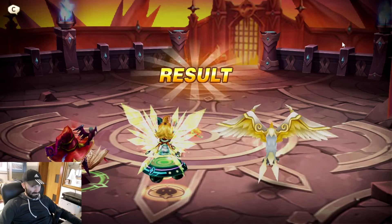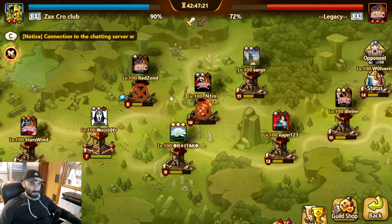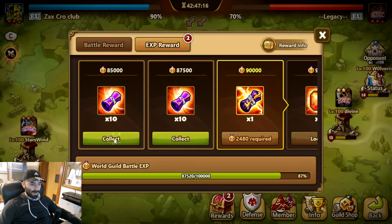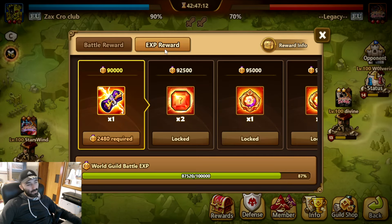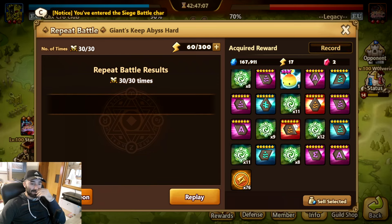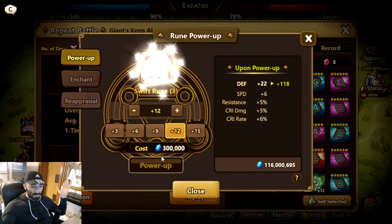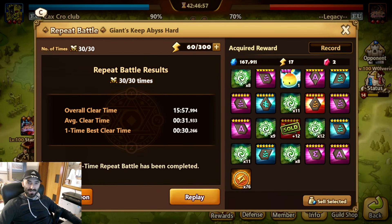Hope you enjoyed this world guild battle video, hope you learned something. We got the juicy LD scroll! Wow, we're really close to getting a legendary scroll as well. If we had won that last sword I would have got it. Quad speed rune — everything but the speed of course. Thanks for watching, see you next time — bye bye!